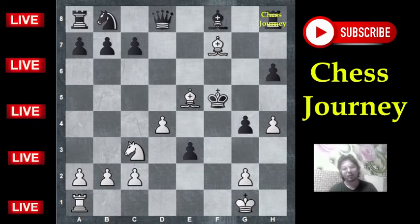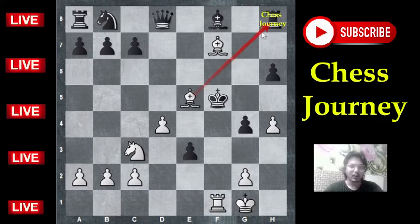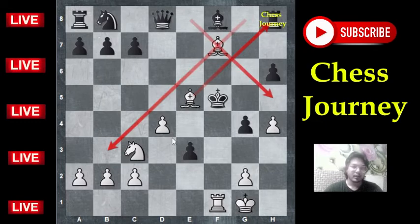And now rook f1 checkmate. These bishops are so dangerous, covering all the diagonals. This knight is controlling this important square, and this square is covered by the pawn — so that is checkmate. Thanks for watching.